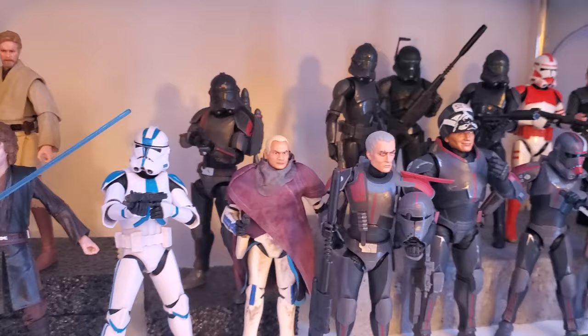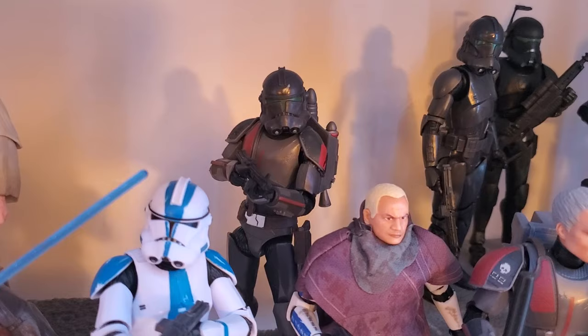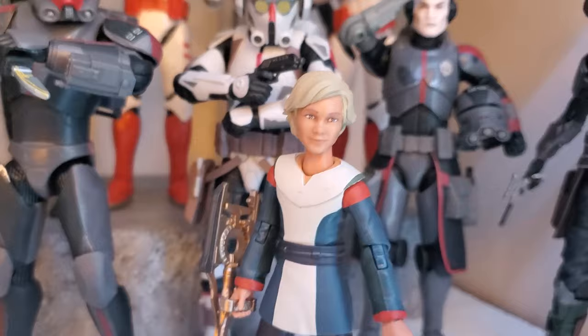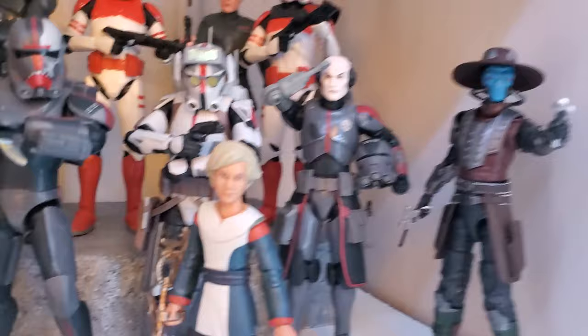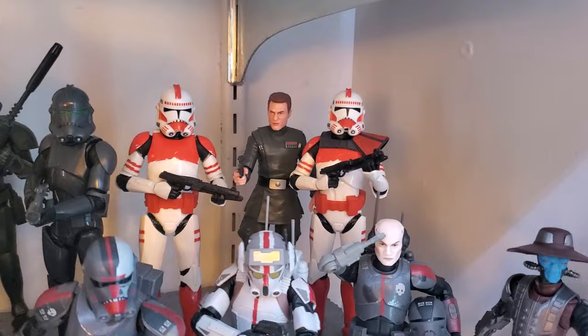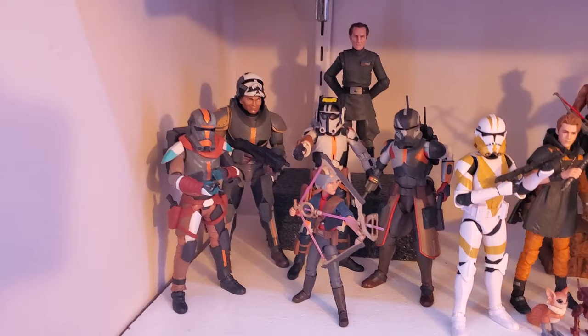And now we're getting into the Bad Batch. So that Kitbash in the back was a gift from a subscriber — pretty cool little Kitbash, I like it. Then Bad Batch Rex, and then the main crew right up front. And that Omega — I put the head of Season 2 Omega on this Season 1 body, and that is 100 times better. And then Cad Bane, Bracca. And then in the back, I've got Imperial Crosshair flanked by a couple of his Elite Squad Troopers, and then Rampart and a couple of Shock Troopers. I did take the pauldron off of one so I've got a Commander and a Grunt.